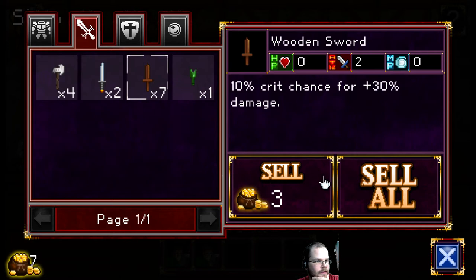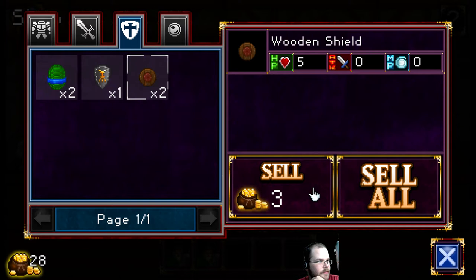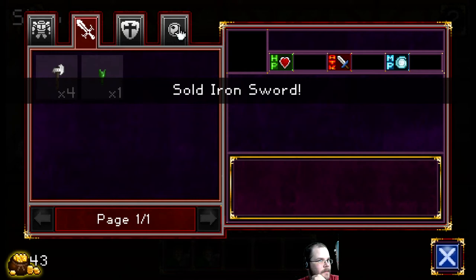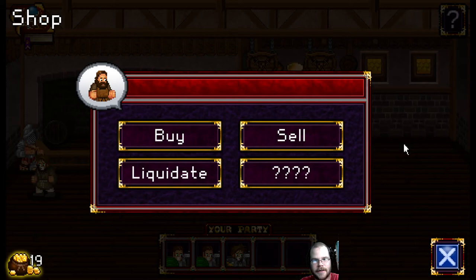I'm gonna sell all my swords. And we can sell — I don't want these stupid stools. Sell one of those, and two of those. There we go, now we got some cash. I need five more bucks. Let me say something in chat — I'm not sure if my chat thing is working. I think I may have broken some things.